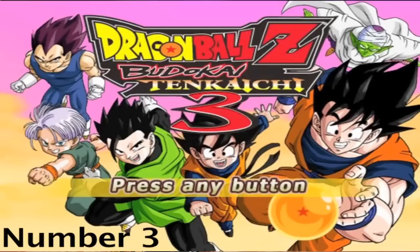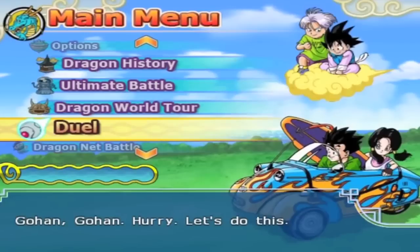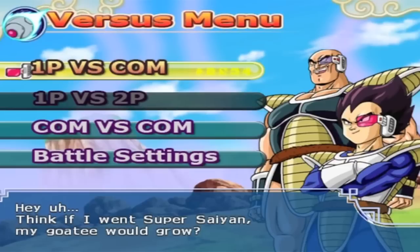Number 3: In Dragon Ball Z Budokai Tenkaichi 3, go to the Versus menu where Nappa is with Vegeta. They tell you what the options are on this menu. Wait for a while without pressing any buttons, and Nappa will say, "Hey, you think if I went Super Saiyan, my goatee will grow?" When I first discovered this, I was actually talking to my friend about that — questioning whether Nappa's goatee would turn blonde, or would he sprout hair if he went Super Saiyan 3. Then Nappa said this quote. Boy, were we spooked.